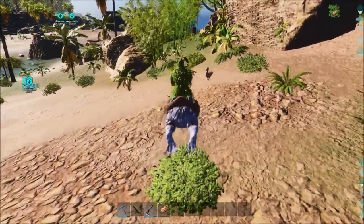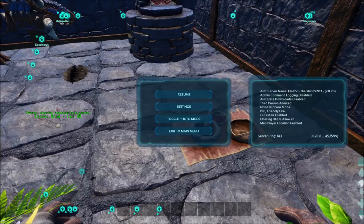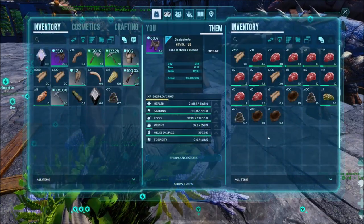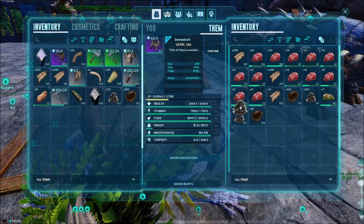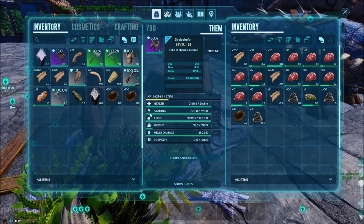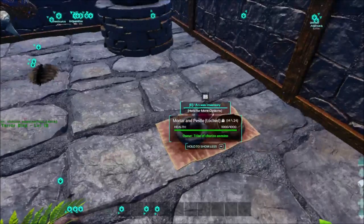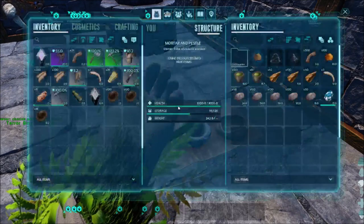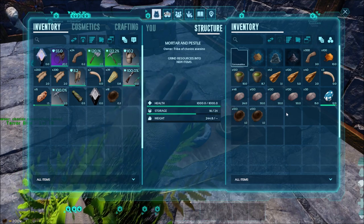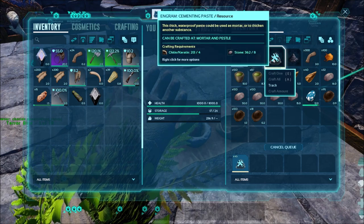The other way is to find keratin or chitin. You put it in the mortar and pestle along with the cement, and that's all you need to make cementing paste. You craft it — this is a very good way.